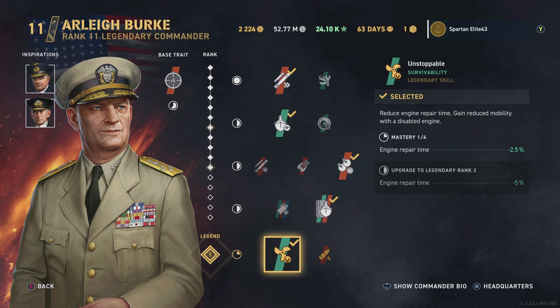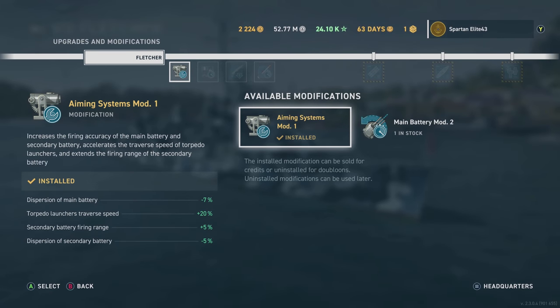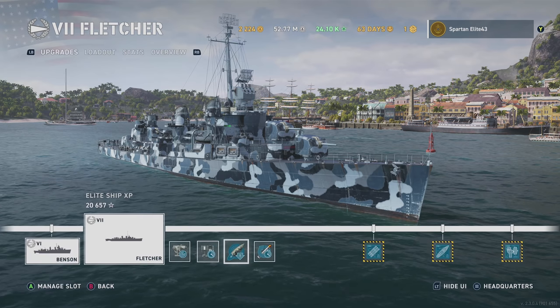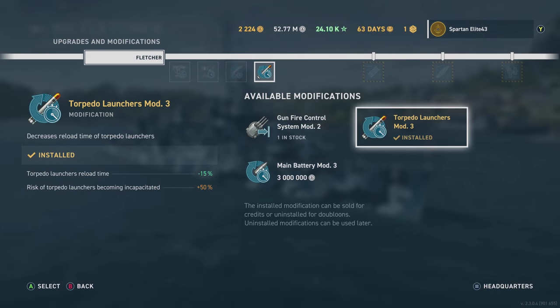Moving on, we've got range of the destroyer's main guns and incoming fire dispersion, but it does slow down your rudder shift slightly. Then we've got the engine repair, or the Unstoppable perk, which helps you when you get your engine knocked out. Comes in really handy. So then we get into the upgrades: Aiming System Mod 1, Propulsion Mod, Concealment System, and Torpedo Launchers Mod 3.